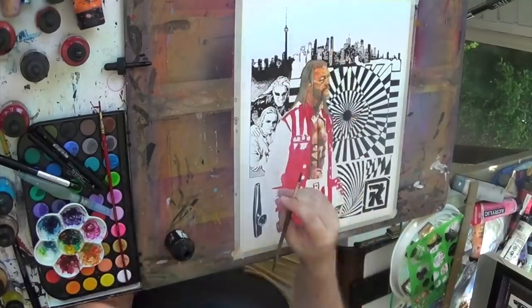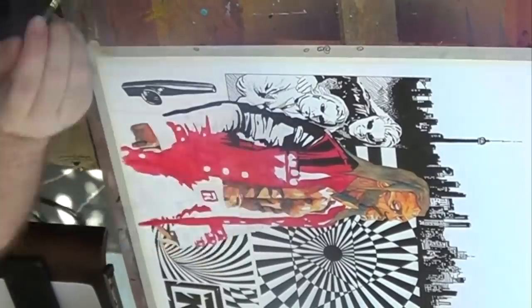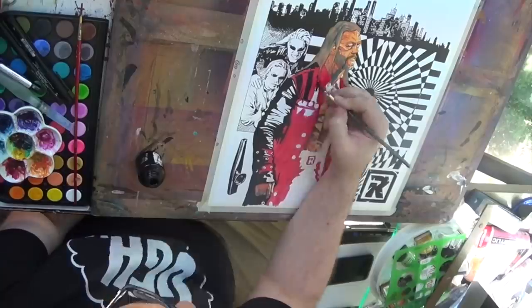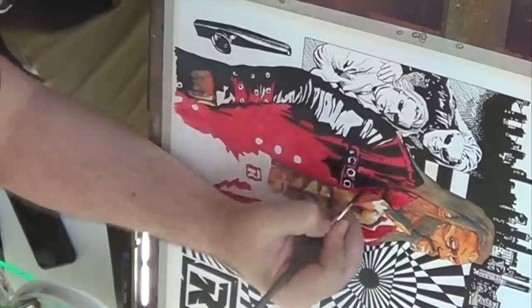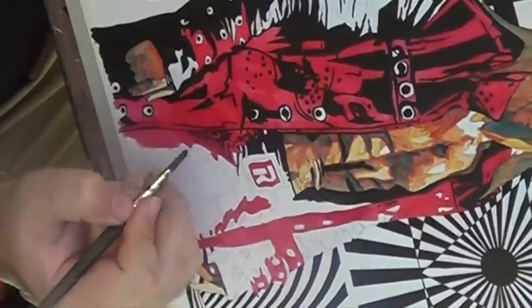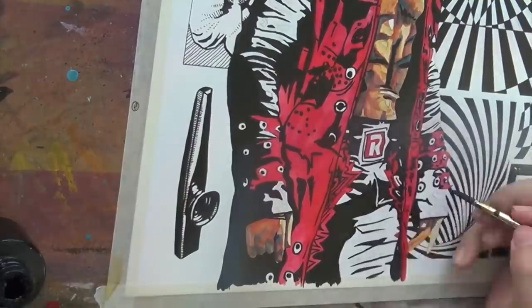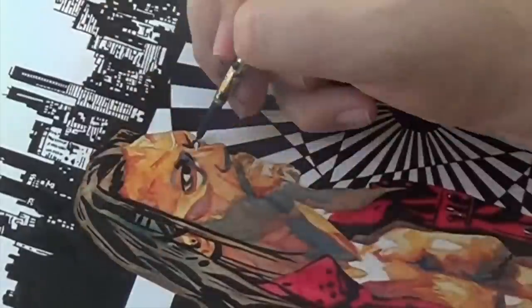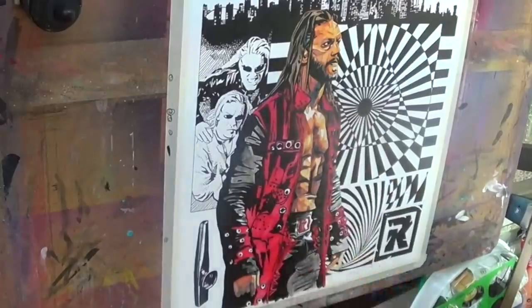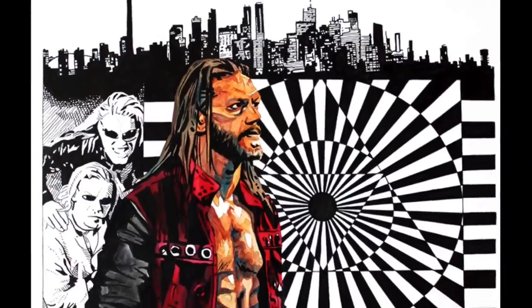Of course, I've got the R in there for Rated R Superstar — especially if you stop and think about the last time we saw him on Raw, when Randy brought back out that Rated R Superstar, so it's right there. Then coming in and finishing off the figure — the background elements are all very graphic, and with him it's a more realistic approach just to set it apart. And there's the finished piece.